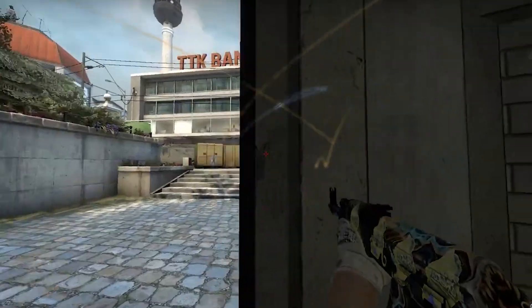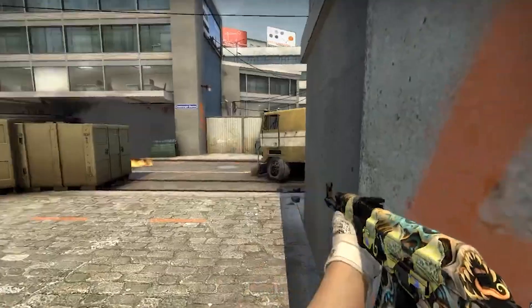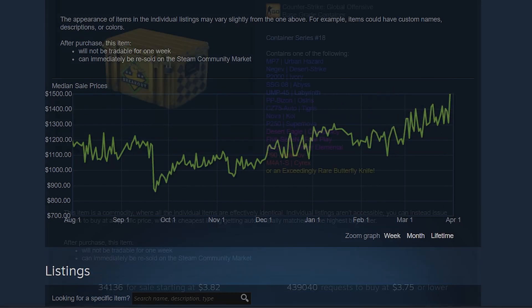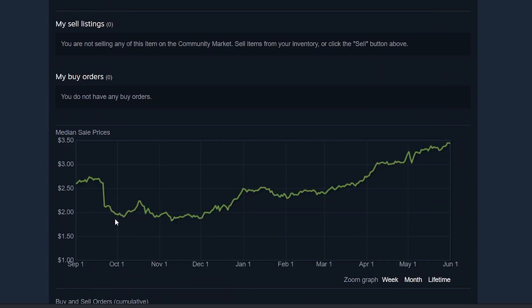Now first off, I think part of the reason for this spike is simply the time of year. Around this time last year is where we started to see the dip from Operation Riptide's release get bought up and things really start shooting up in price. When that dip happened, things kind of just dipped down and then went sideways for like two months. Around this time of the year is where things started to pick up and really bring us into this run that we've been going on for the past year.